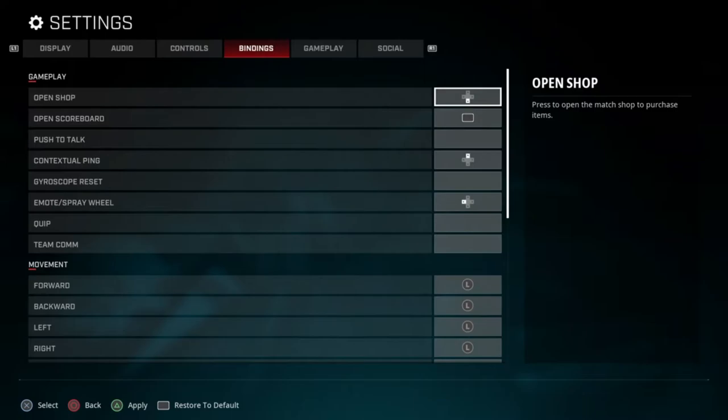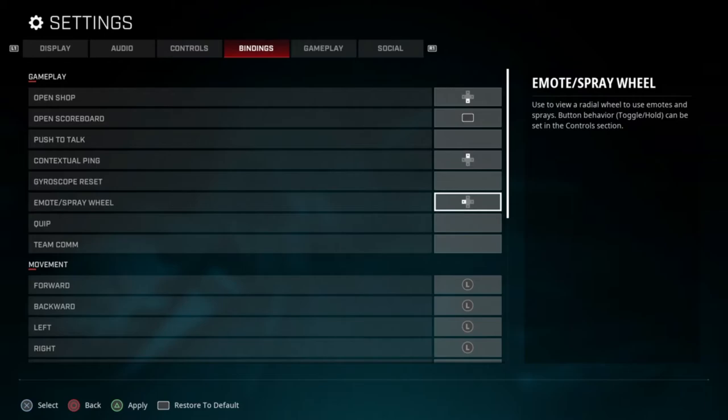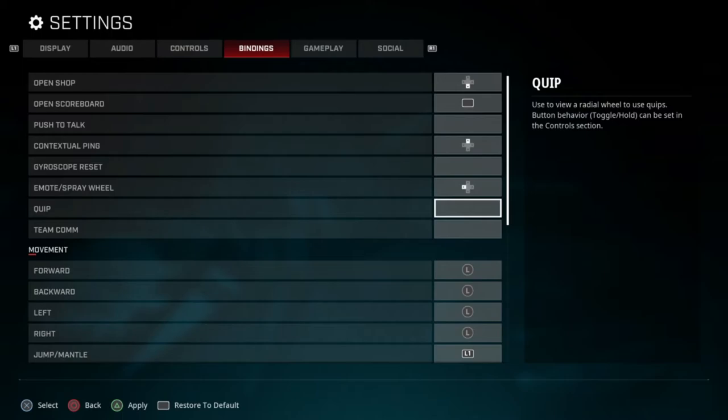For the bindings, I pretty much didn't change the gameplay bindings at all besides maybe the ping — ping has always been up. My open shop is down on the d-pad, scoreboard is on the touchpad or select button. My emote and spray are on the left, but I don't really use emotes or quips much, so that's up to you guys how you want to set that up.